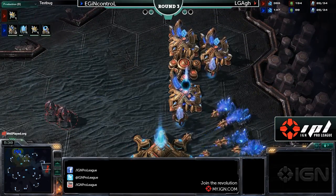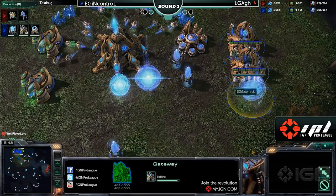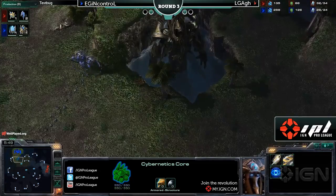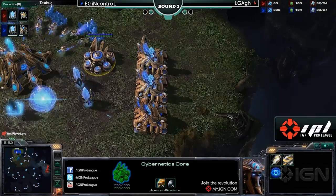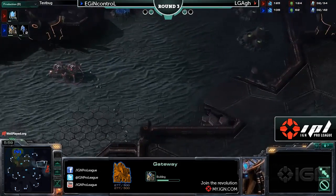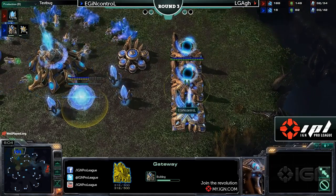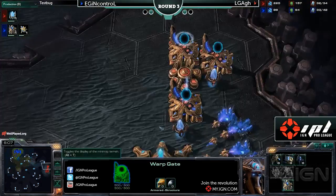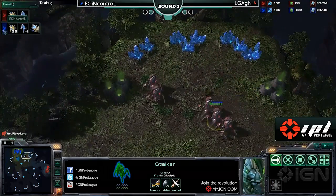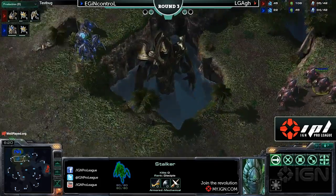In Control with another gateway going down. We're seeing this from In Control an awful lot — he likes to build four gateways, but he doesn't go in for the infamous four gateway push, which generally happens around the six-and-a-half to seven-and-a-half minute mark. The four-gating Protoss will try and get a pylon down and push into his opponent's base. It's not particularly sustainable, but it can end the game very quickly. ARG has five stalkers on the field with a slight unit count advantage, however In Control has a sentry, which will no doubt come into play.